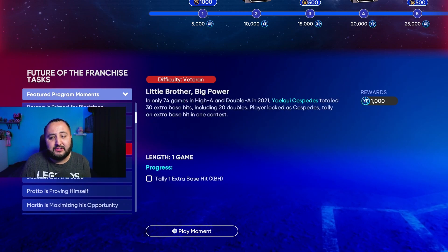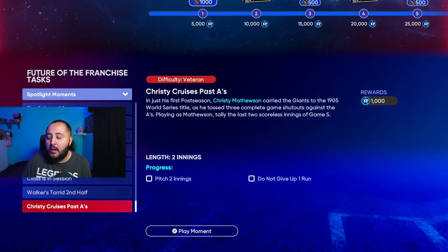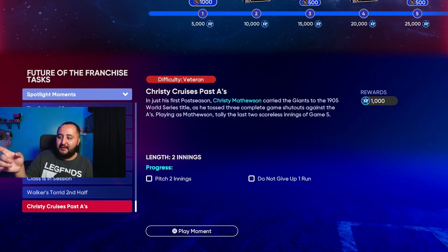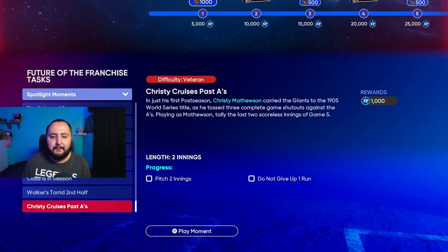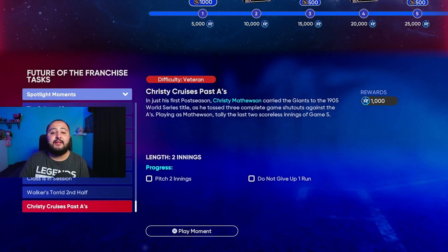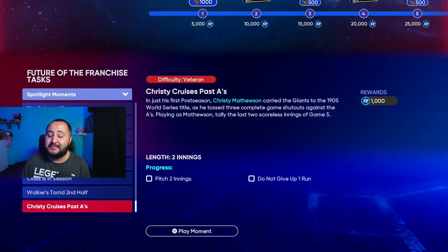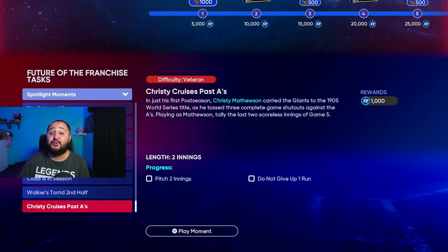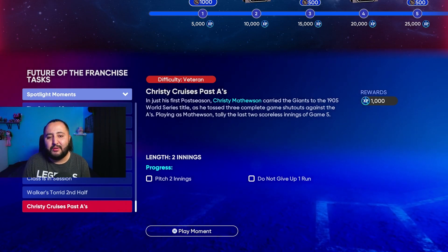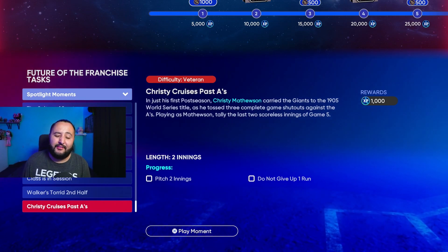As you can see, there's still plenty of moments I haven't done, including some spotlight moments. Normally when you do these moments with no double XP, you get the thousand XP reward plus about 200 to 400 XP from gameplay. But if you save them for the double XP weekend, you still get the thousand XP reward, plus 500 to 1,000 XP on top of that from gameplay.